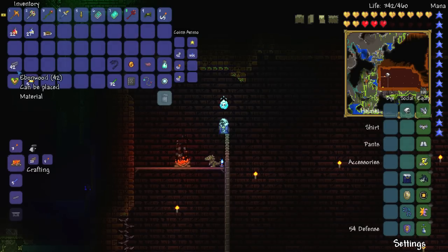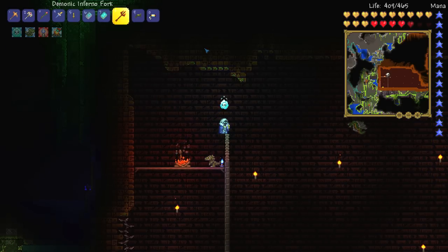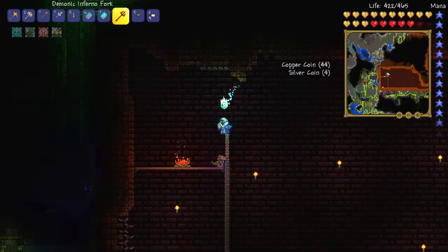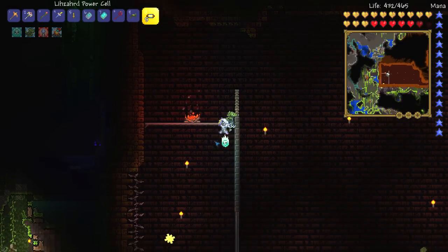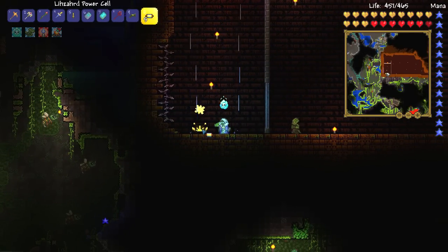But before we do that, we have ourselves five Lizard Paracels and I also managed to find myself a life route on the way down here, so let's use that thing and hopefully what we're going to get from this is a heat ray. We would really, really like this because it would be very useful against the early stages of the hardmode events. Without further ado, ladies and gentlemen, we are going to be time-lapsing all of these battles. Let's put down some clouds and let's get on with this thing.